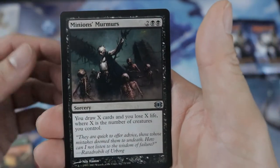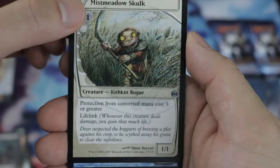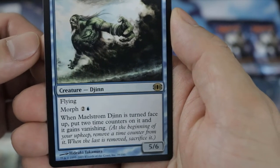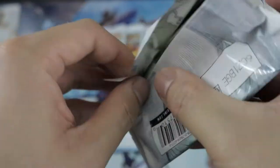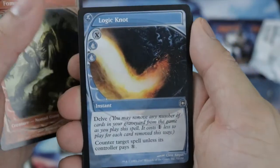First common is Minion Murmurs. We got a Tolaria West. Mist Meadows. And our rare is Maelstrom Djinn — it's a 7-cost, 1/1 blue, Flying with Morph. When Maelstrom Djinn is turned face up, put two time counters on it and it gains Vanishing. The first rare. Expert's...